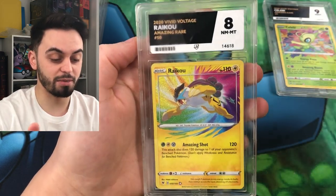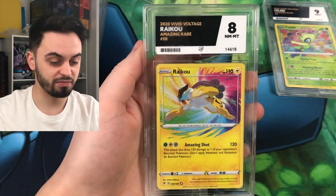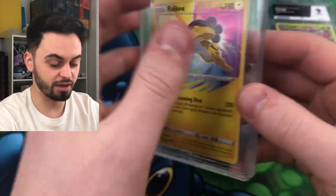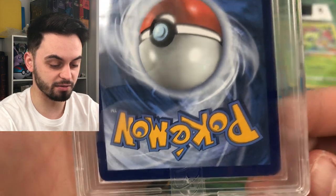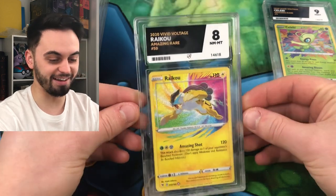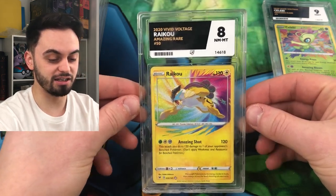We've got a Raikou as well - oh, that came back an eight. That's interesting. I didn't think I would get an eight, but there might have been a little nick somewhere or something. I can't really see. But it's an eight - my hands are really sweaty and they're on the clear glass, I'm already steaming them up. So that's a Neemint eight. Interesting.